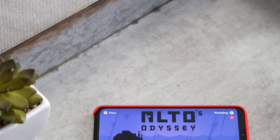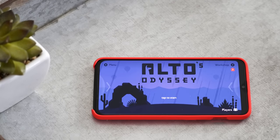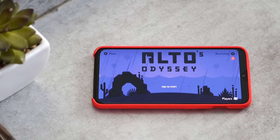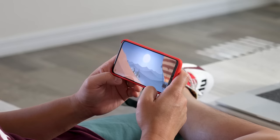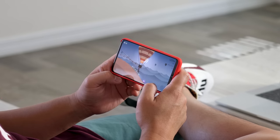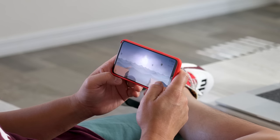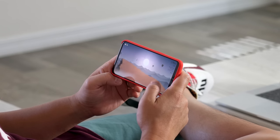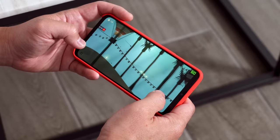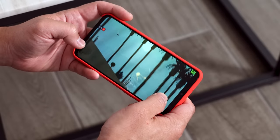The second game I tested was Alto's Odyssey. I remember playing the first one, but as soon as I started this one I was hooked. I love the colors and minimalism this game represents — it's really relaxing because of its simple gameplay and I just love the artwork. You can also see it's running buttery smooth at 60 frames per second the entire time.